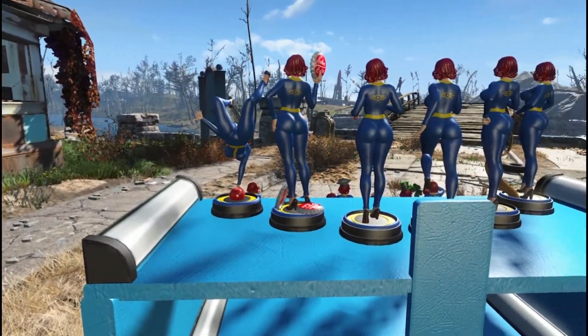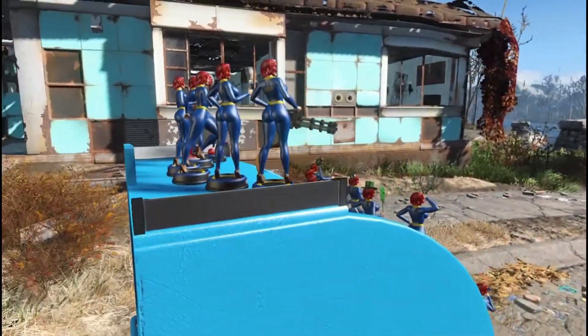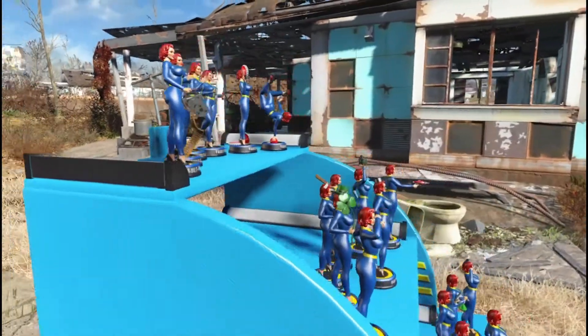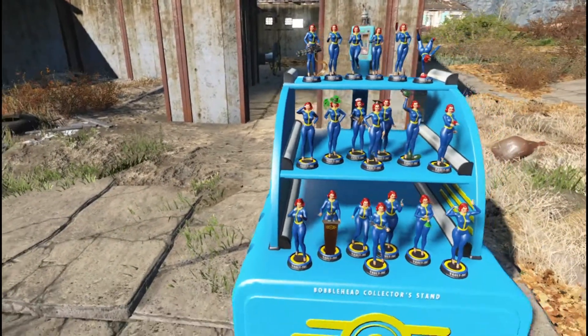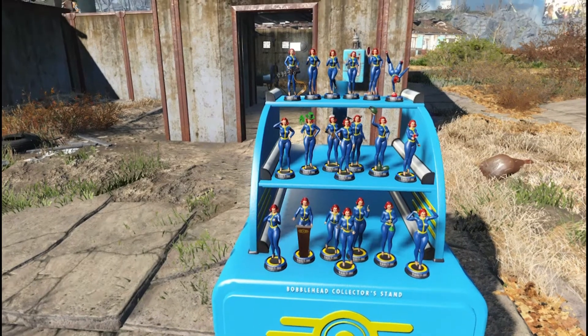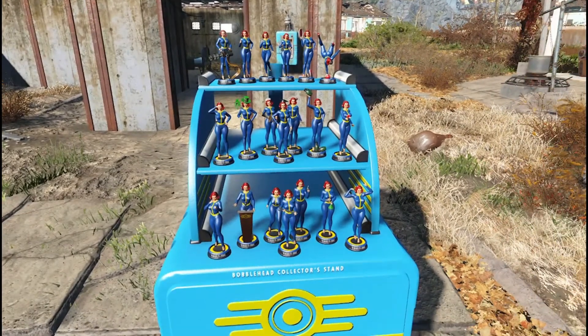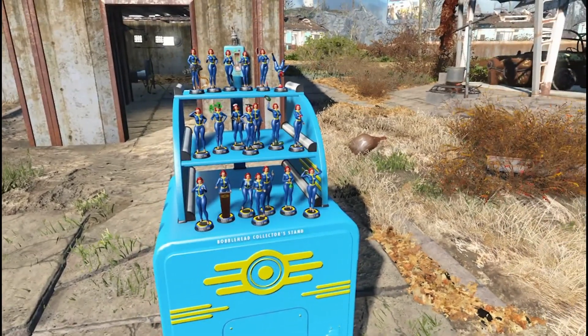I have the Vault-Tec logo on here. Now the Vault-Tec logo will only show up when it is on the bobblehead — you will not be able to see it if you inspect it in your inventory. I also have the red-haired bobbleheads and the high specular version.